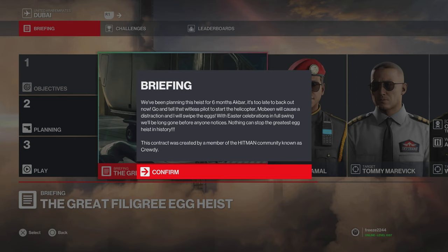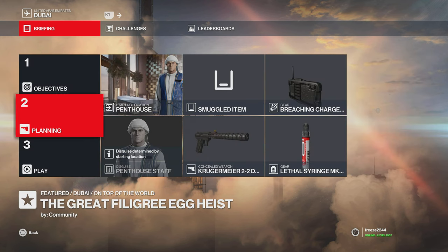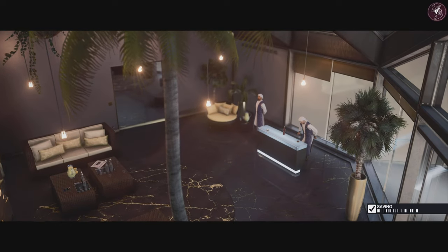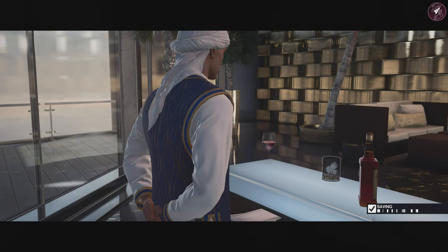Starting off with the Great Filigree Egg Heist. Here's the briefing: 'We've been planning this heist for six months, Akbar. It's too late to back out now. Go and tell that witness pilot to start the helicopter. Mobin will cause a distraction and I will swipe the eggs. With Easter celebrations in full swing, we'll be long gone before anyone notices. Nothing can stop the greatest egg heist in history.' For this one we have four targets, two requiring specific methods: one with an ornate scimitar and one with an explosive device. The loadout is a breach charge, lethal syringe, and Kruger Meyer. We start in the penthouse, let the opening cutscene play, then exit the blend spot.